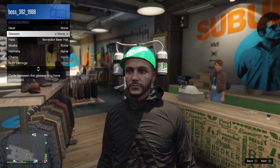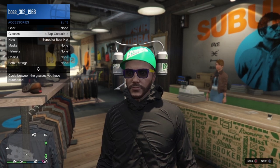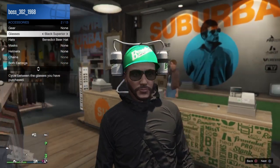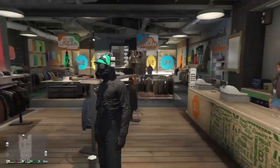Once you've picked the hat, go to glasses and scroll right until it says none again, and you'll have the gas mask with the hat and the hood over it — easy as that. Scroll over until it says none and there you go. That's today's clothing glitch!